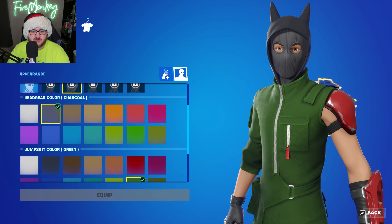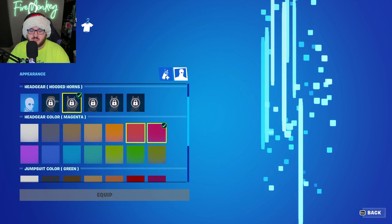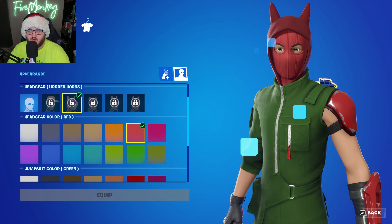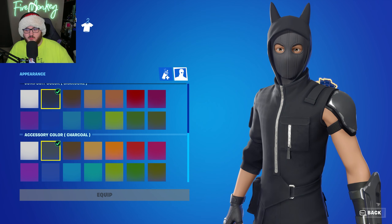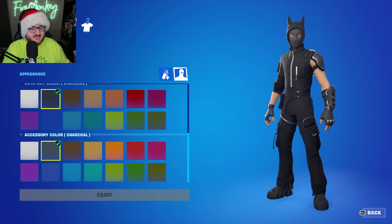So it's a decent amount of combinations you're able to do here — you can change the color, make everything look how you want, or you can go very clean and do, like, an all-black escape artist skin type of theme.